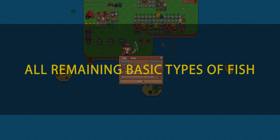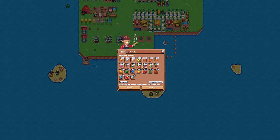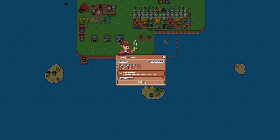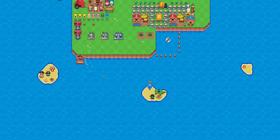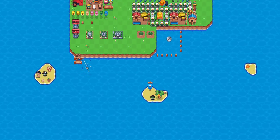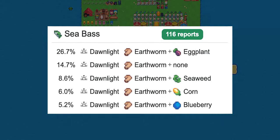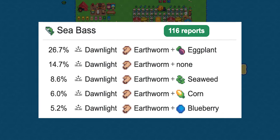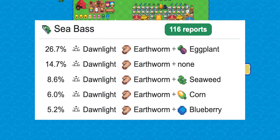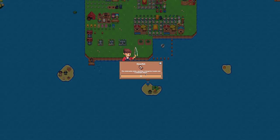All remaining basic types of fish. It seems that just like all the other basic fish, you can actually get a seahorse with earthworm plus nearly any chum combination. Many have reported getting it with dusk time plus earthworm plus eggplant. But if you are running out of eggplant, you can try with seaweed, corn, blueberry, cabbage, kale, or anything that you have stocked up abundantly.